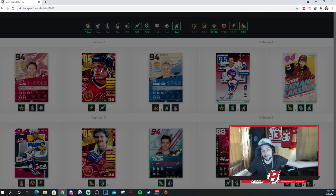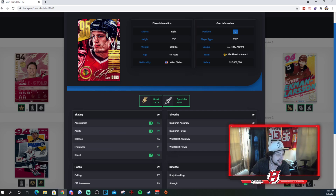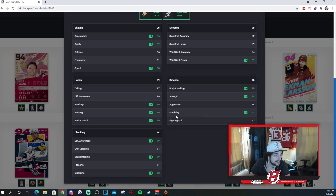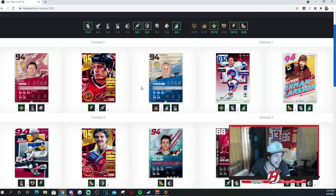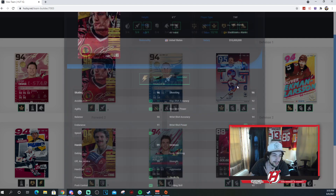Then we got Jeremy Roenick, another one who played for the Arizona Coyotes. Gold icon edition, three to Spark, three to Speedster: 95 Excel, 99 agility, 95 balance, 91 endurance, 98 speed, and 92, 99, 94, 99 for his shooting stats. Jeremy Roenick — what a card, what a player he really was in real life. His hands are unbelievable as well. He's a really, really good card. You could actually play him in a lot of areas — penalty kill, power play, doesn't matter. His card's amazing.